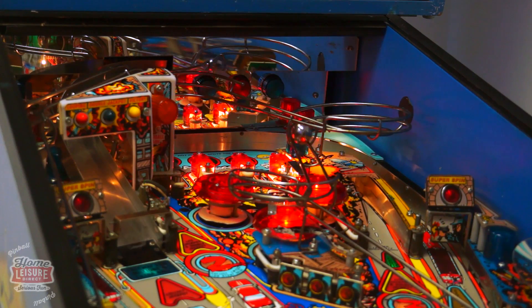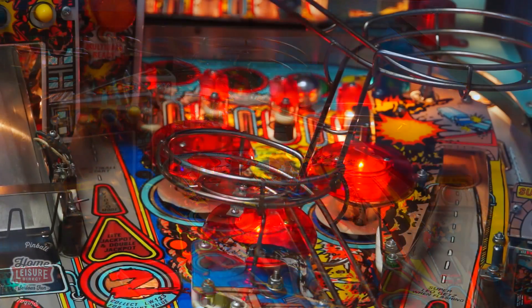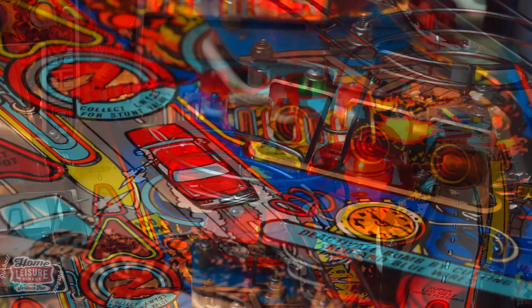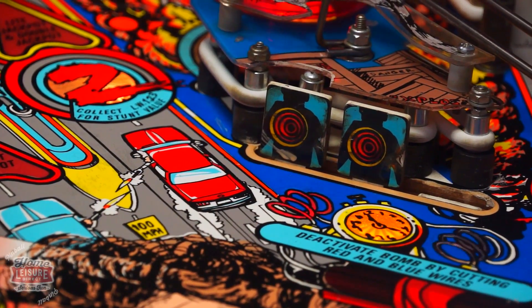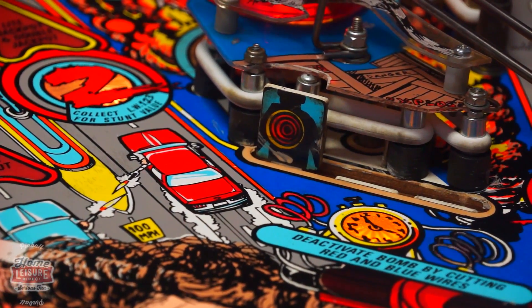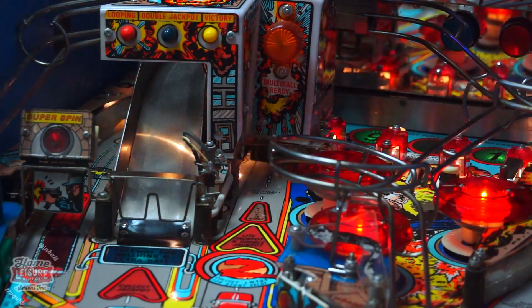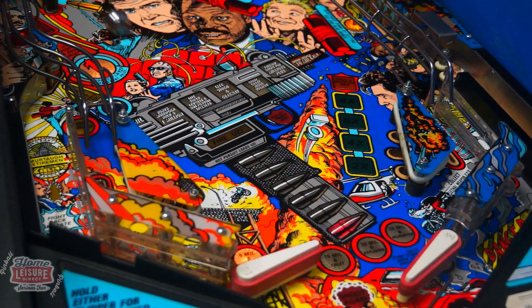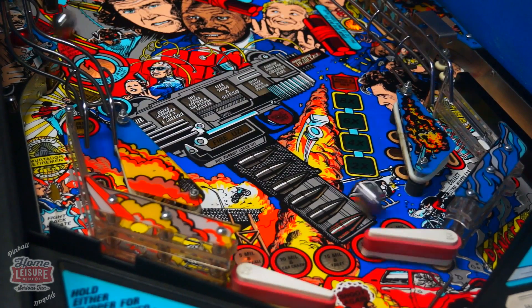Aside from this, there are two wireform ramps, bumpers, drop targets, and a very fun multiball mode. Activating the multiball is simple — shoot the bank of drop targets in the centre or on the right to advance towards the mode, then collect it off the centre pit. The mode has three balls in play at once and has the player shooting for high-scoring jackpots off the main ramp.